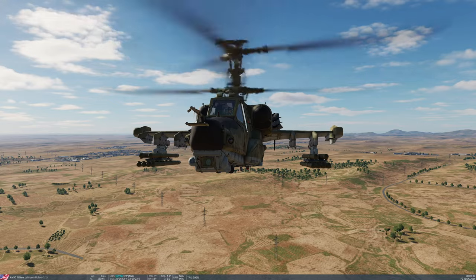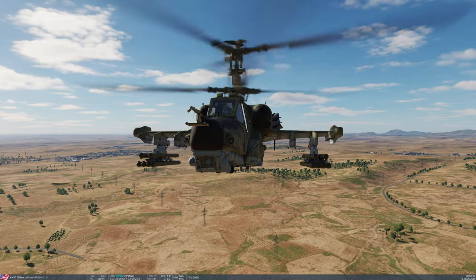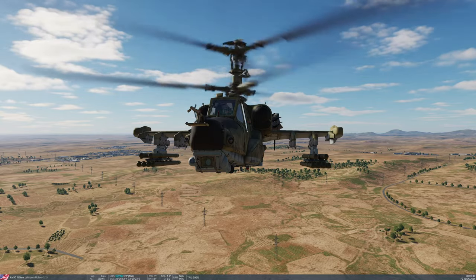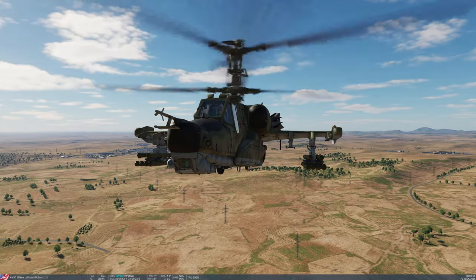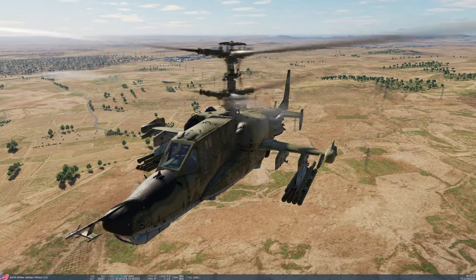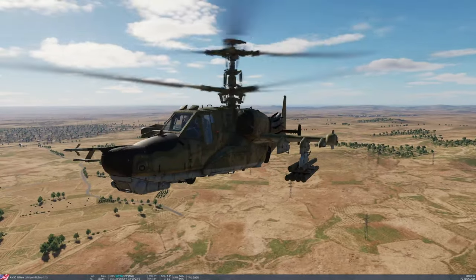Today we're going to learn all about the 9K-121 Vikhr anti-tank missile, NATO reporting name AT-9. This is intended for use against armoured vehicles, both those which are static and those which are moving. It can also be used against airborne targets, both head-on and receding, which are travelling up to 800km per hour. It's possible to carry two pods on the outer pylons only - pylons 1 and 4. Each pod carries six missiles, for a total of 12, and that's the maximum possible loadout of Vikhr missiles.